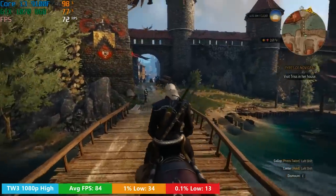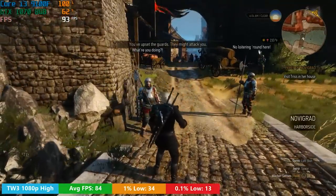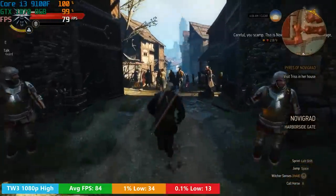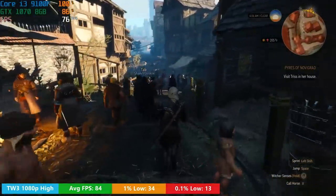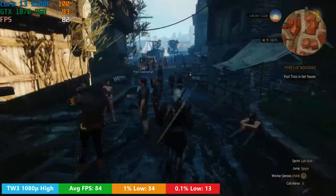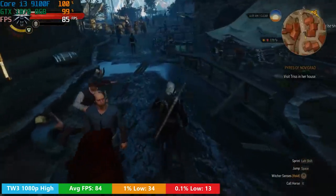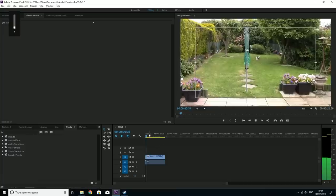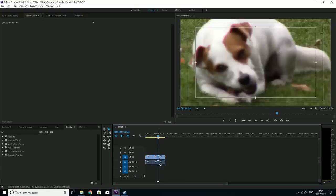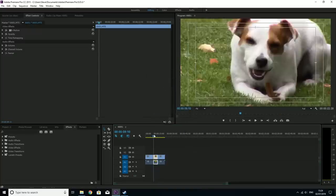Last but not least, we have the Witcher 3 at 1080p high in both graphics and post-processing options, which saw 84 FPS on average. The 0.1% figure was very low because as we headed towards Novigrad we saw some horrendous stutters with the CPU hitting 100% usage. When I have the 1070 paired with my i5 I certainly don't see stutters on this scale, so you may want to turn things down a little. It also seems to be a decent video editing chip — I've been using it with Premiere Pro to edit this very video and everything seems fast and fluid.